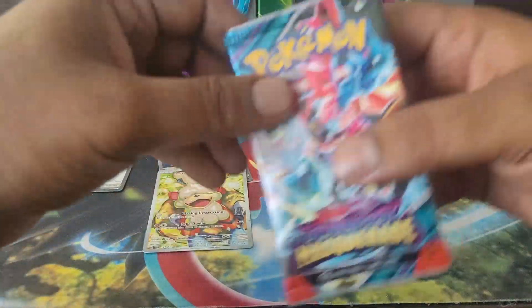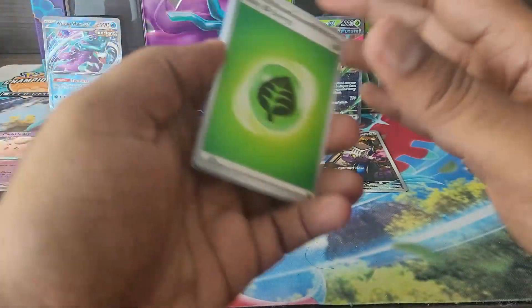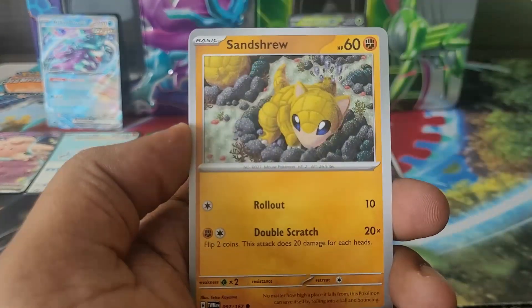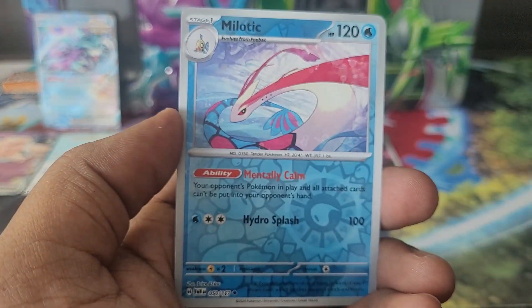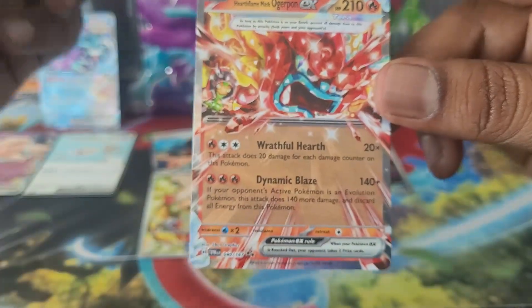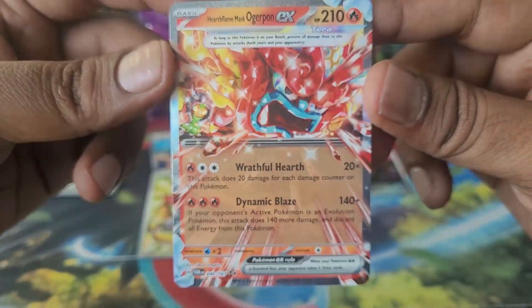So we go with Carmine and the Hisuian Growlithe for a little blingout. Iron Leaves — things have been bad on that side. I wanted Walking Wake to win, I chose that side, but let me see what we can get. Bellibolt, Flute Boomerang energy, a Bug Catching Set reverse, a Milotic reverse — can we finish with a big hitter?